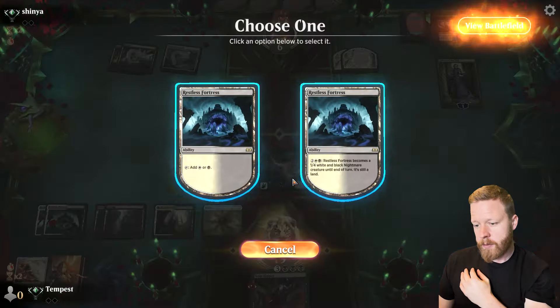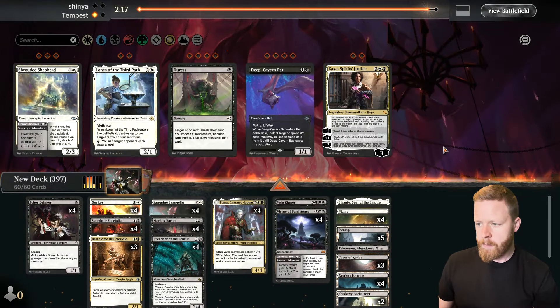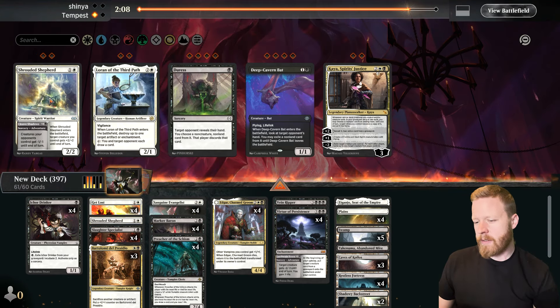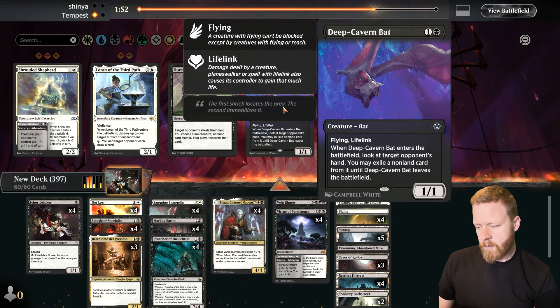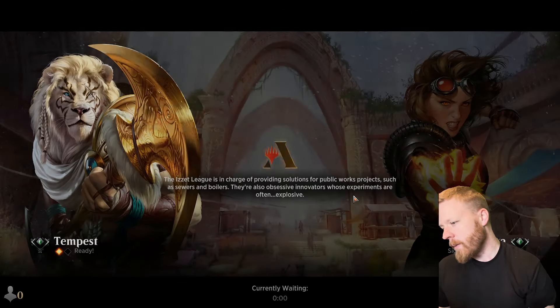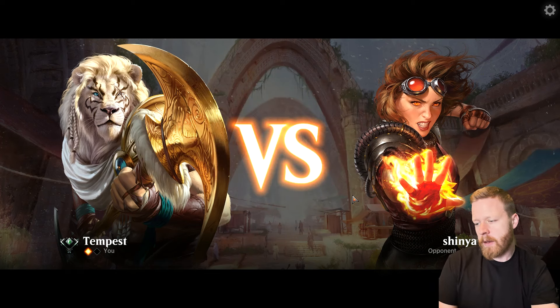Mono Black. They're playing the Bats and I don't think they're really pumping them up, so I might bring in Shrouded Shepherd. The question is whether it's good against anything else in the deck. Maybe I won't yet — let's wait and see. Do I even bring in the Bats right now? They're playing so much spot removal. I'm going to leave the deck as is for one more game and then we'll sideboard depending on what we lose to.